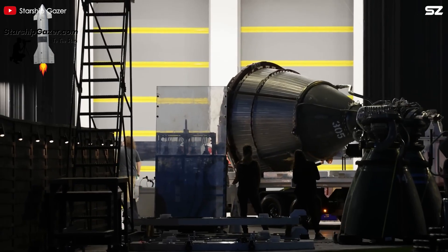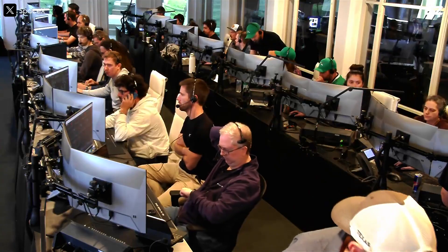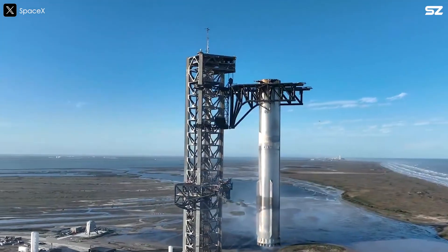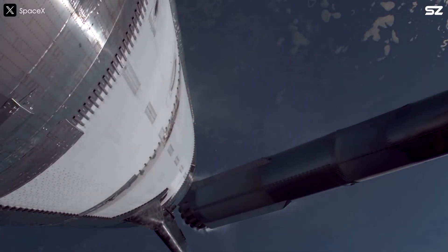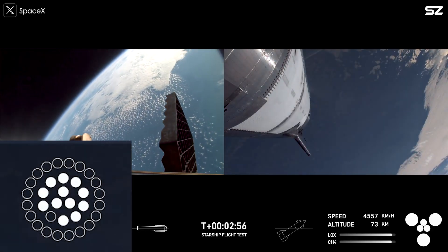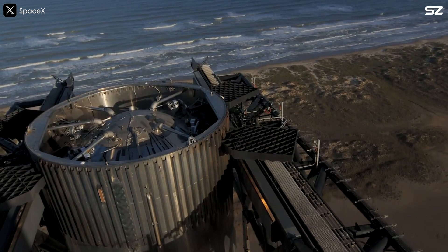Let's start by highlighting an often overlooked issue of the Raptor 2: the igniter system. While much of the attention has been on the dramatic explosions of Starship's upper stage during the last two launches, less notice has been given to the problems faced by the Super Heavy Booster's Raptor engines. During the seventh flight, following stage separation, the Super Heavy Booster initiated its boost backburn to steer the rocket toward its designated landing zone. However, only 12 of the 13 Raptor engines successfully restarted. After the mission, SpaceX reported that the issue stemmed from a low power condition in the igniter system.